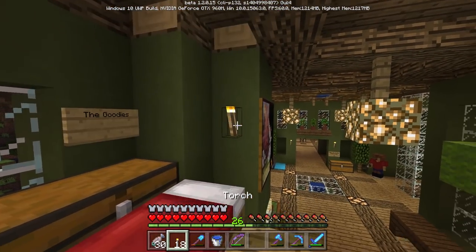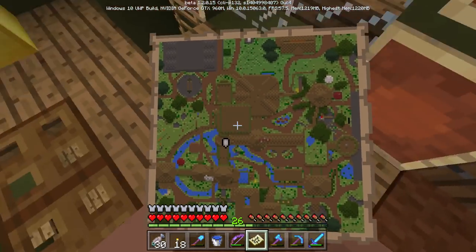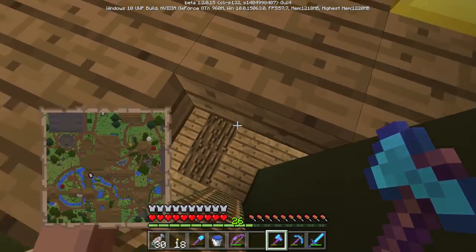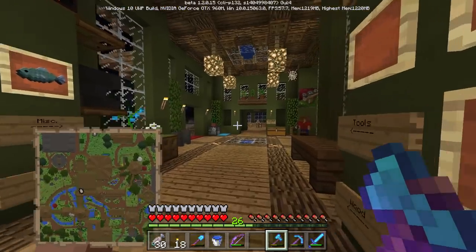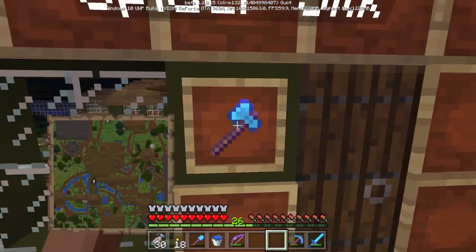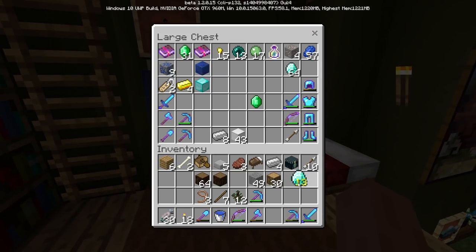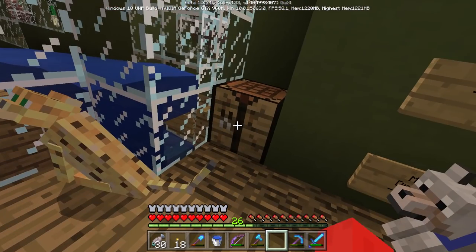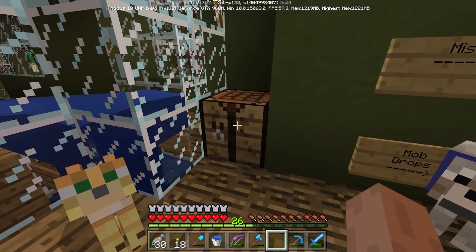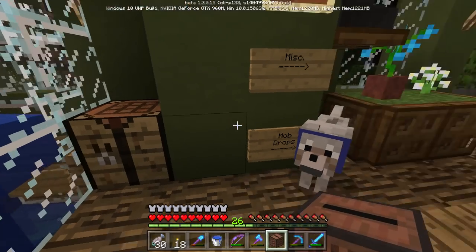That works! And the map can now go in your offhand — I love that! I'm an explorer, so that's so handy. Another small feature — we also have jukeboxes now! I think you just need wood around a diamond. Yes! Jukebox! That means there are music discs now. More things to collect. This room is getting cluttered — I travel up and down through here a lot.